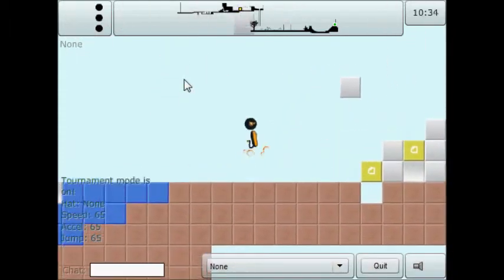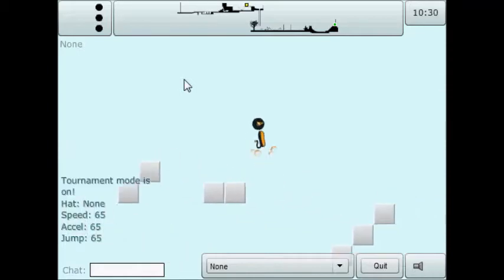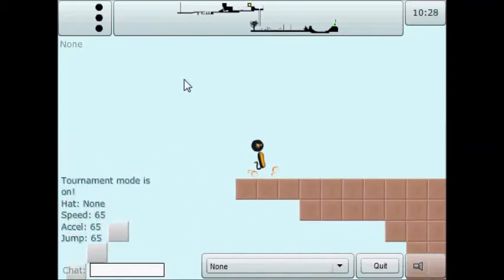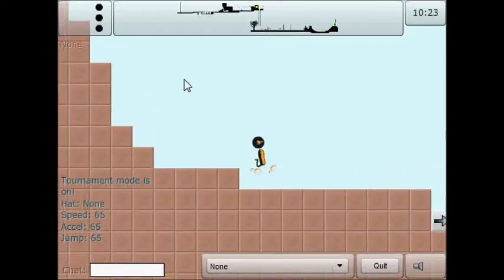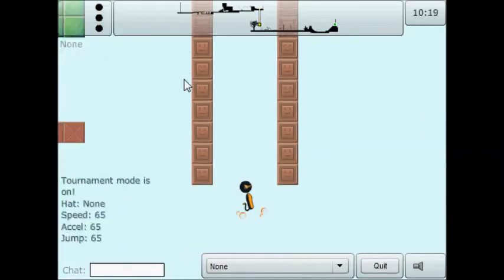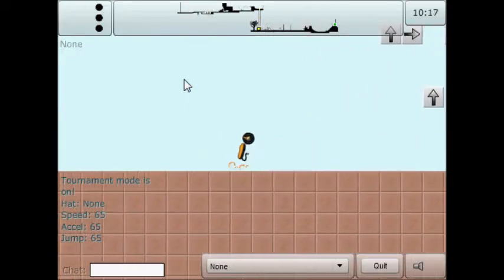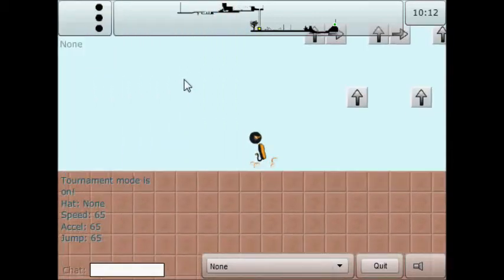We're gonna do something like that — that, that, that, that, that, and that. Yeah, just without the mess up. That's a pretty good start so far. Now let's go down here and make sure we do something like that. There are no shortcuts that can be taken, no items, no nothing.